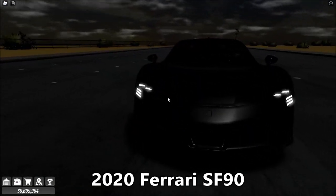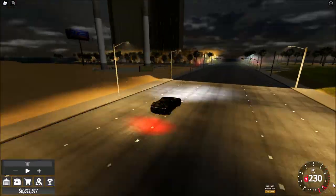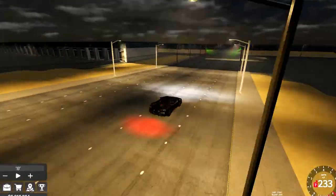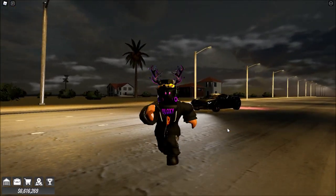Of course we've got the Ferrari SF90 — this is the most expensive one at 250,000. It should be a lot faster, it's a Ferrari. Oh yeah it is — 231 miles per hour is the max speed and the max horsepower is 318. And that's all the cars from the new update!